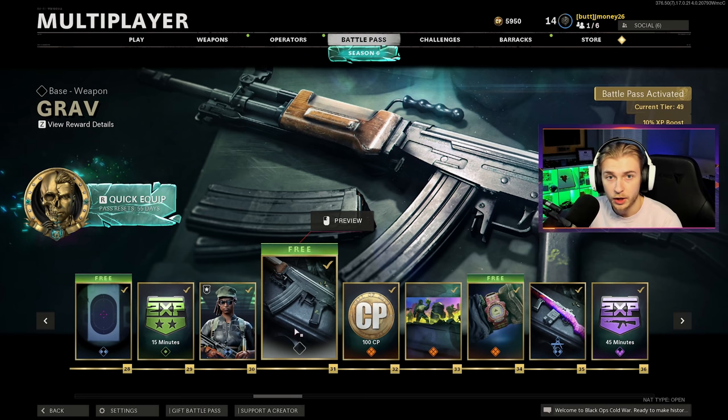Season 6 is finally here. That means new guns, new camos to unlock, and today we're going to be getting the Grab Dark Matter. If you want to unlock the Grab, it is tier 31 on the Battle Pass.